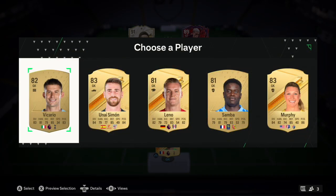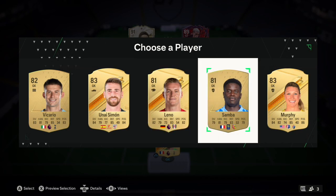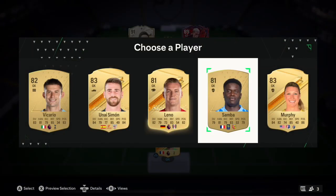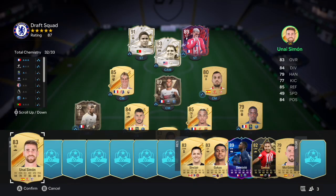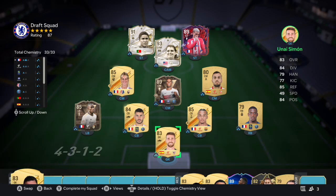Let's see if we can upgrade the squad. We get Vicario, Unai Simón, Leno, Brysamba, and Murphy. Brysamba - I don't think he'd better it, and he's worse than Lloris so we're not gonna take him. Unai Simón could actually help the chem. There we go - 33 chem! We have got full chem on our first draft and we are on 87 rated.